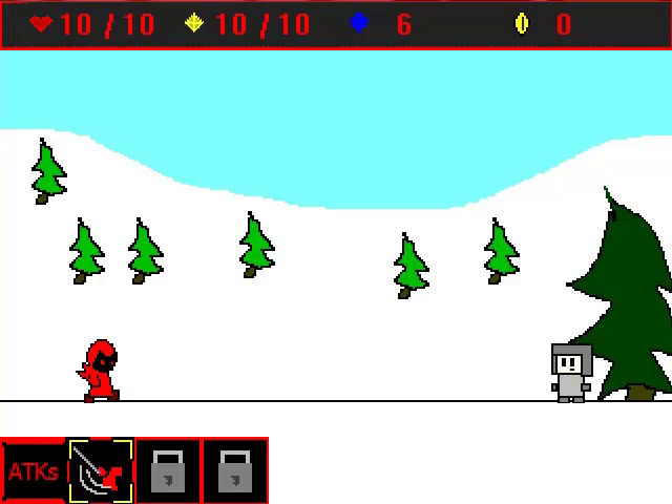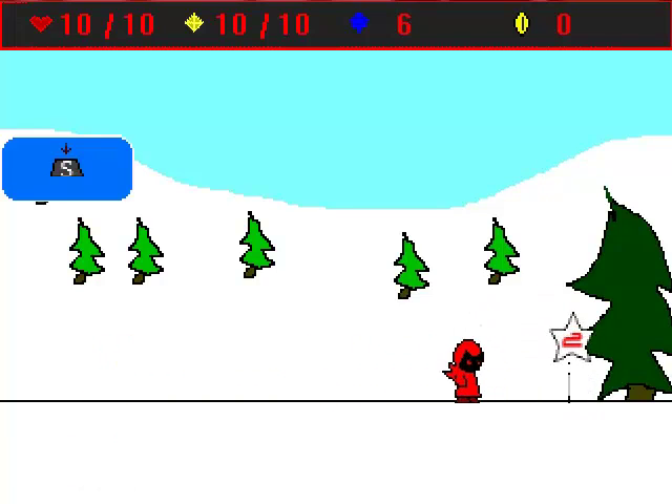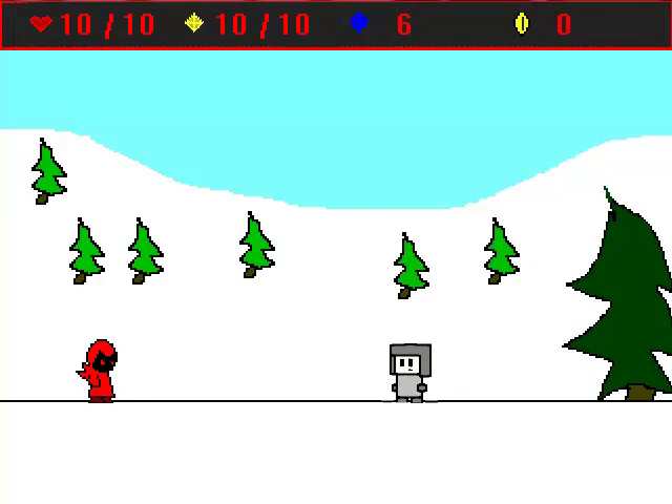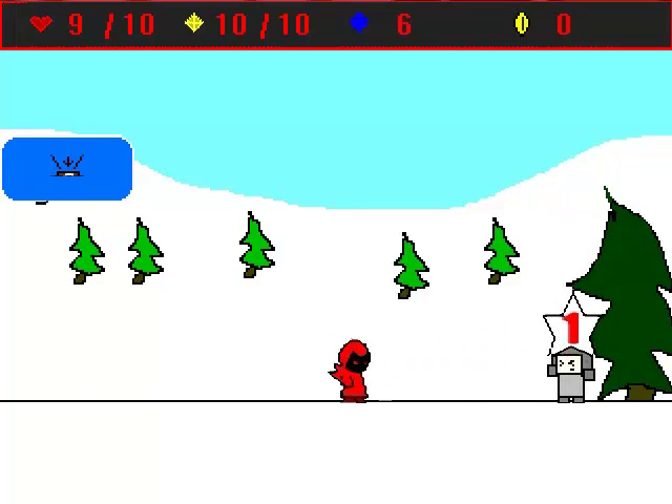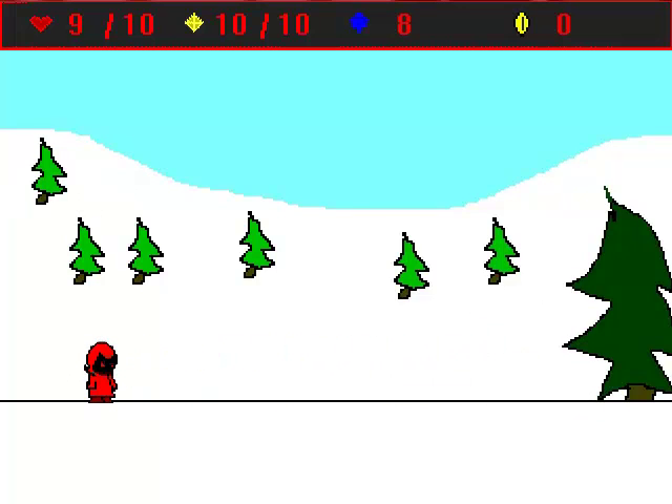Guards have random text. We're going to fight this guy and he has only three health. I lowered Kandor's health for testing purposes, so don't worry. I like it so far.